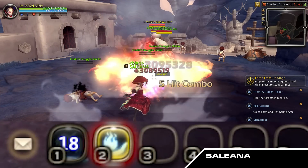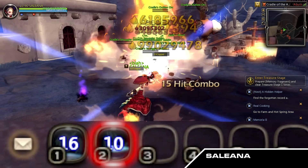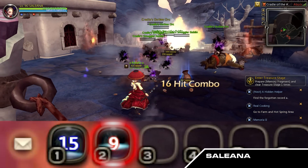When Phoenix Storm successfully hits an enemy, Fireball EX's Instant Cooldown recovers by 15 seconds.